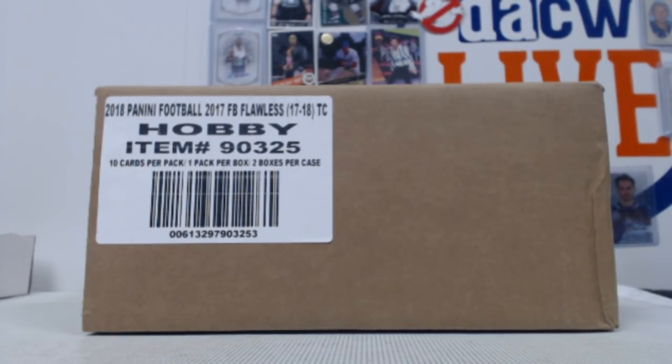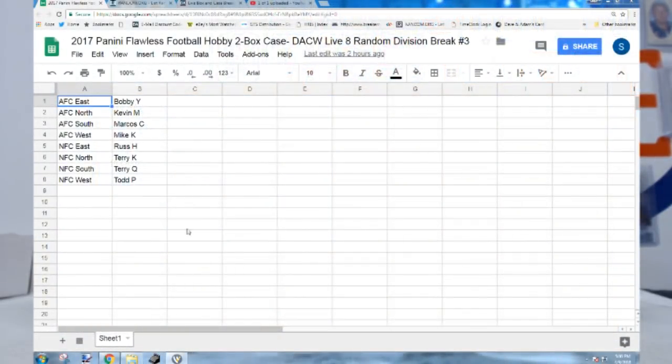Before I can do that, I do need to show you what divisions you have. That's kind of important for a division break. There it is — East, North, South, and West of the AFC; East, North, South, and West of the NFC.